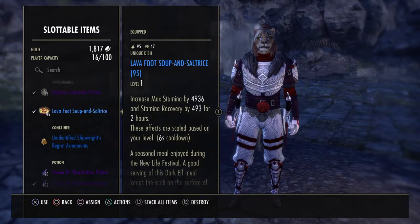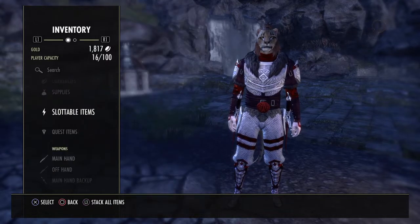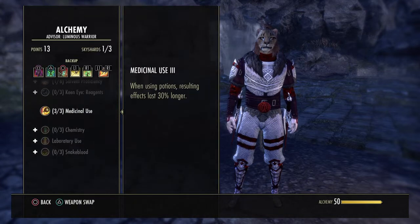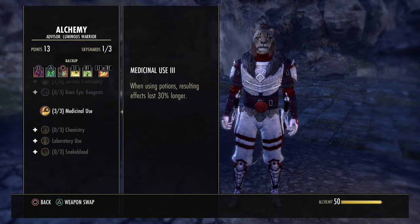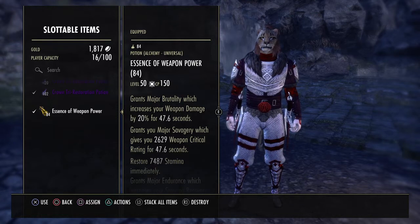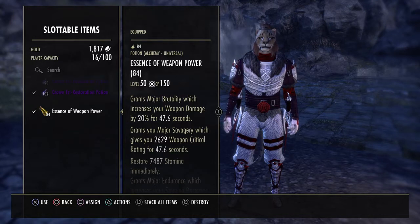With that being said, your potions on this build are your standard weapon power pots. One thing you definitely want to do is get your Alchemy up to 50 so you can get the Medicinal Use passive, resulting in potions lasting 30% longer. This means almost all your potions have a 45-second cooldown, but if the potion lasts 47.6 seconds you have over 100% uptime. That really helps a lot in combat, especially outside of parse testing — it really helps to have that 47-second uptime.